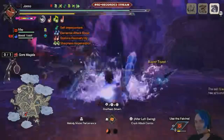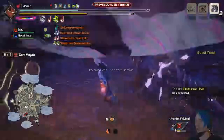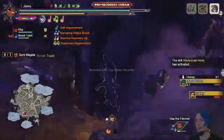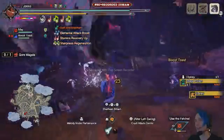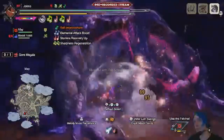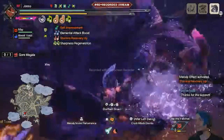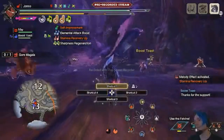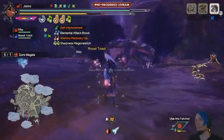For those wondering, you can see the Silk Bind and Switch Skill information on my screen — you can turn that off in the UI once you know your build by heart. I've kept it on because it's a useful prompt while I settle into my Switch Skill setup, but you can absolutely turn it off. I've had it on pretty much the whole time in Sunbreak — it's helpful, but I'm getting to the point where I might be able to turn it off. Good to have the choice! And Gormagala is starting to feel it.